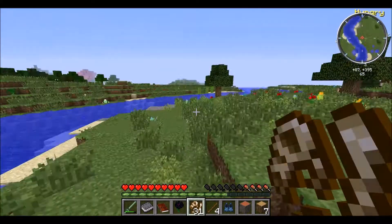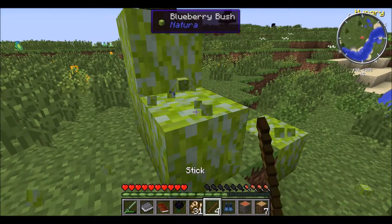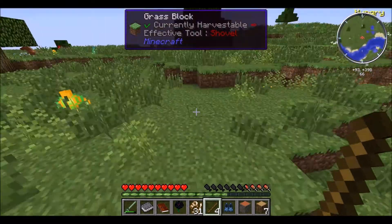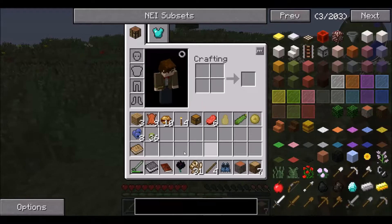Hello everyone and welcome to a brand new series — this is about the third time I've done this intro. Whilst I'm doing this I'll explain. So I'm playing Resonant Rise, which is a mod pack you can find in the ATL launcher. It's a really great mod pack actually.